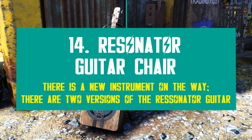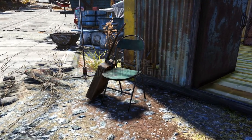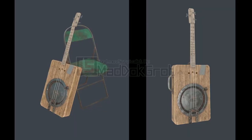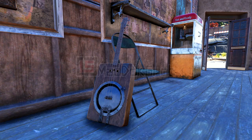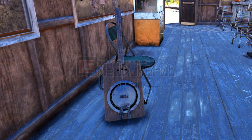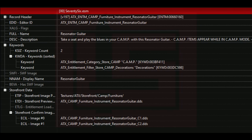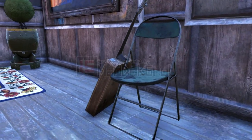Did you know there is a new instrument on the way? According to the files, there is at least one resonator guitar item coming. Chair instruments are always made out of two items — they merge the instrument and the chair into one — so in the files it shows the instrument as one item, and then together with the chair as another. According to Bethesda, players will be able to play the blues using this resonator guitar, so I believe they will add a distinct sound just for this one. As for the play animation, it should be the same used for all existing guitars.